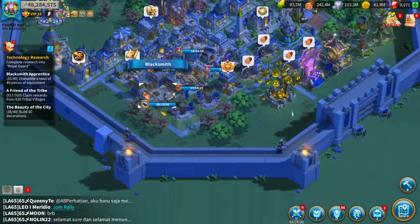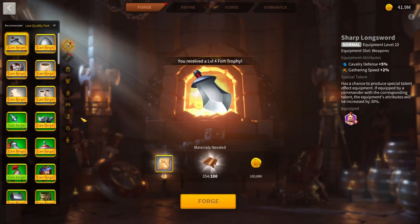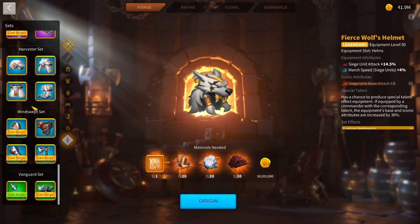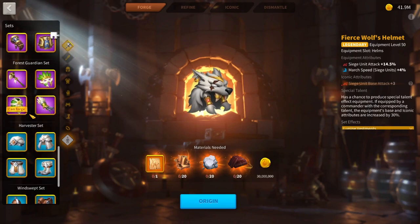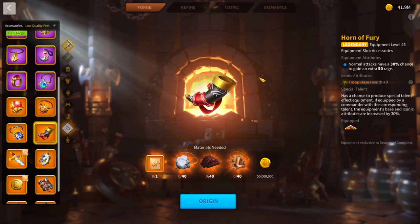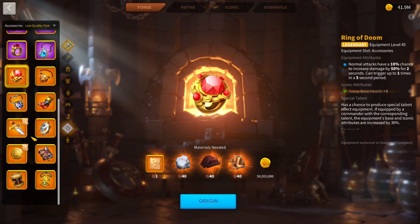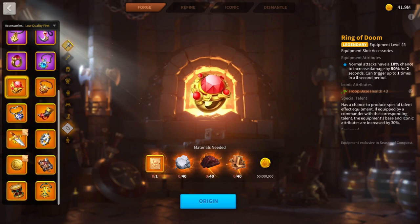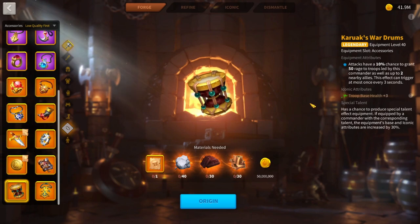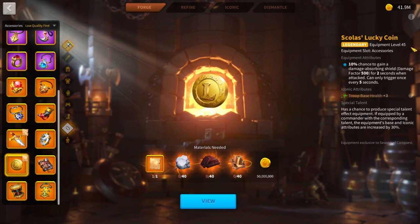Equipment for Esong is pretty much the same as every archer commander — the dragon breath set or revival set will be fine. For accessories, the horn is not needed with Esong, so use the ring of dune plus another accessory. I personally recommend either the dagger or Kurok's war drums as a buffing accessory. Seth's coil and the coins are not worth using.